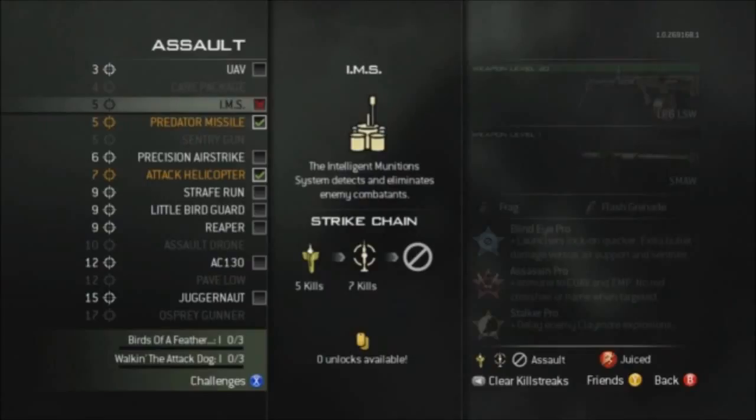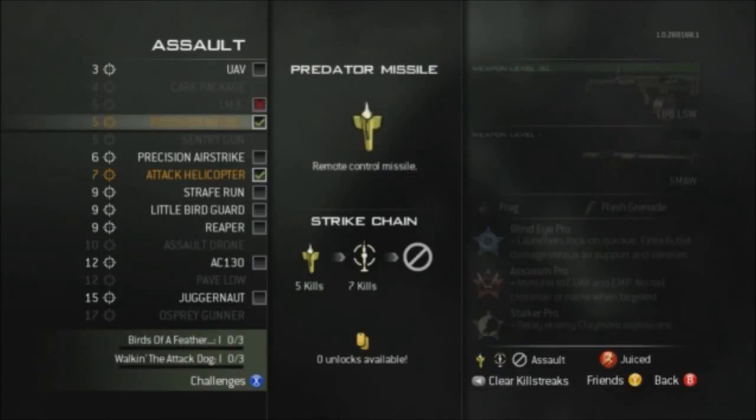In the assault tier, we have a care package at four kills and an IMS at five kills, which are three or four placeable landmines that cannot be stunned or flashed. At five kills we have the standard predator missile, along with a precision airstrike at six kills.